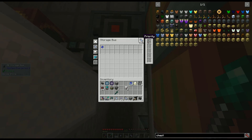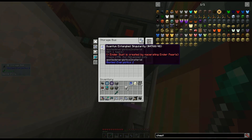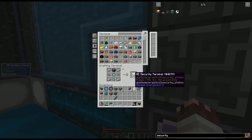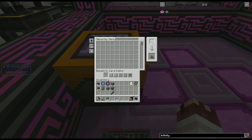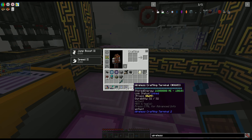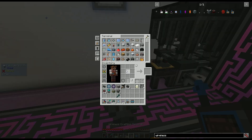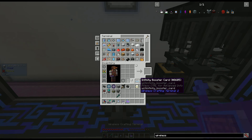I've had some struggles with this storage bus, but I've given it a priority of negative 1,000, set it to extract only, and given it a fuzzy card, and partitioned it on quantum entangled singularities — hopefully that is enough to keep it from actually inserting, even though I told it specifically not to insert. Security terminal, 1 wireless receiver, a wireless terminal, and a wireless crafting terminal — I'll put it into the security terminal to link it. Phantom booster, wireless boosters, and an infinity booster card. As much as I would like to put this infinity booster into this wireless crafting terminal and not have to place down this ME wireless access point, I can't open it up without one. Now I can, and now I don't have to worry. But I'll leave it here just in case my infinity booster card pops out, which it seems to do for Direwolf.